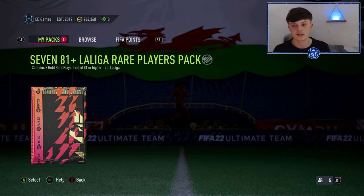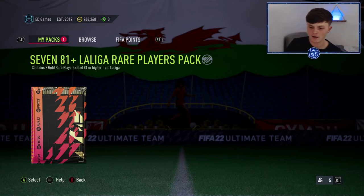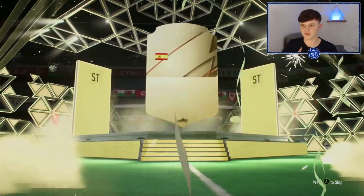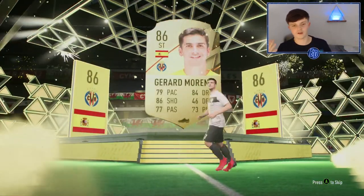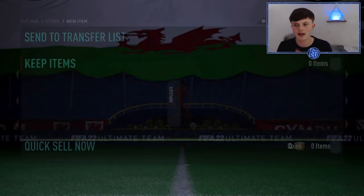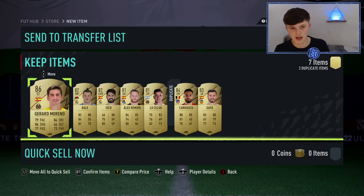That's the gamble — that is literally the gamble. The last Bundesliga one I got Lewandowski out of, so I can't complain with the TOTS packs. For the 81-plus-7 La Liga players we need to see a blue or black — or ter Stegen, someone high-rated. It's not a blue, it's not a very good inform — it's going to be Moreno. We can't argue, it was an 84-rated squad, we risked it and it didn't pay off. In the comments below let me know who you got in both of these packs. If you enjoyed the video please subscribe — peace!